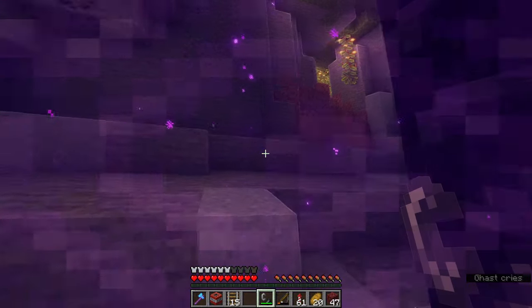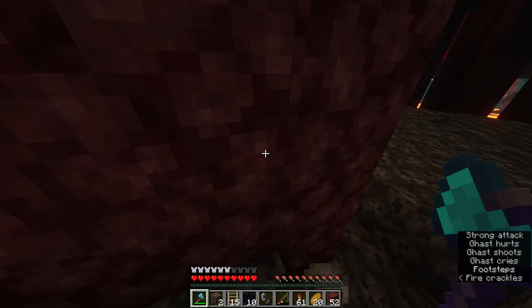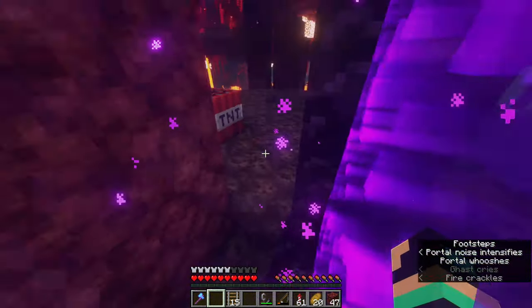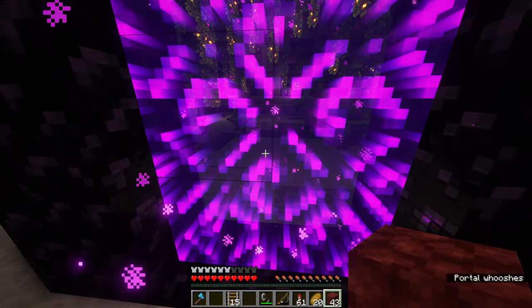Then build a nether portal and go through once to minimize load time. A ghast has 5 hearts or 10 health points, so either hit the ghast with a regular diamond axe without critting, or use 2 TNT in the following step. Then wait roughly 3 seconds after entering the nether portal to ignite the 1 or 2 TNT. Throwing items through the portal will keep the nether side loaded longer.